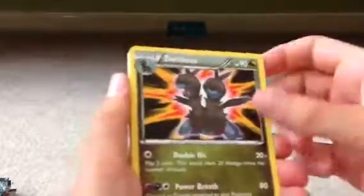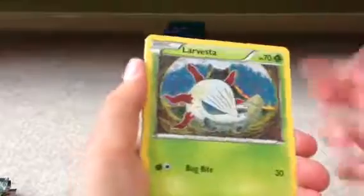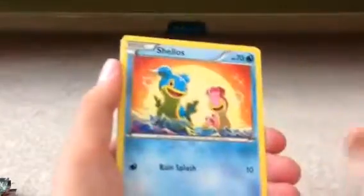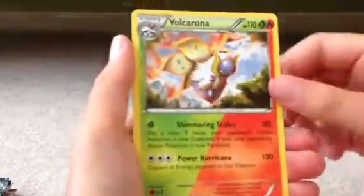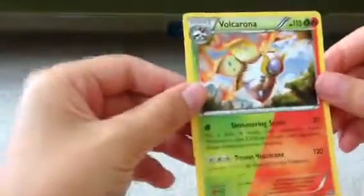Steelix, Spearow, Shellder, Vullaby, Drifloon, Aipom, Larvesta, Diancie, Shellos. My reverse is a Fletchling, and my rare is a Volcarona — double type, non-holo. That's one of the cards I really like. I love double type cards — some of the newer cards.